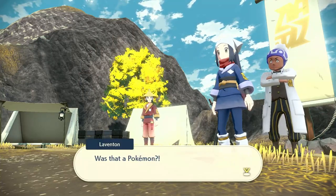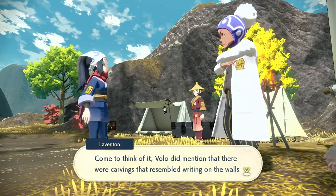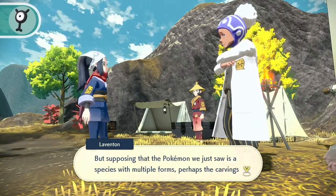Check the description below for a timestamped inventory that can quickly navigate you to the Unown you're hunting. If you want to follow along with the guide, before we set out for a symbol, in the top left of the video you'll see the location we start from, as well as the translated hint for each Unown.